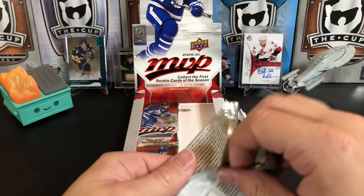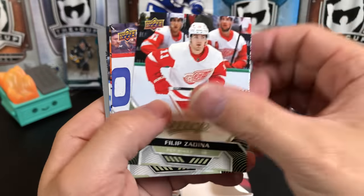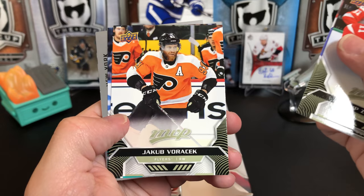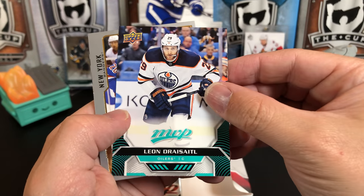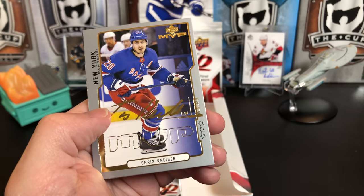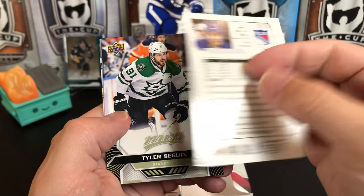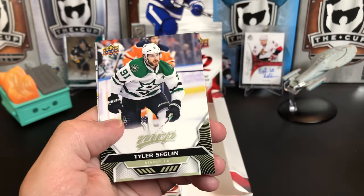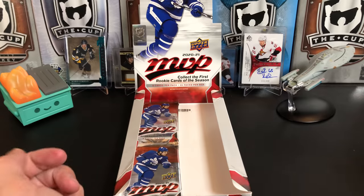There are a few packs left, getting near the bottom of this one. Philip Zanini, Mark Scheifele, Jakub Voracek. And we've got an Anders Lee — which is a short print. And another anniversary card of Chris Kreider, a three-star so it won't be numbered. Tyler Seguin, Zach Parise, and Darcy Kuemper.